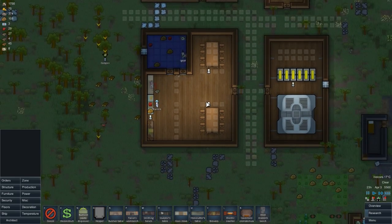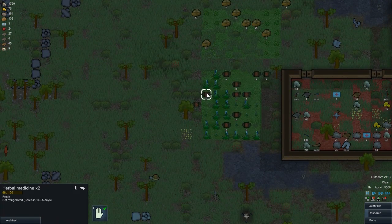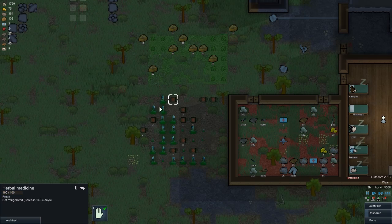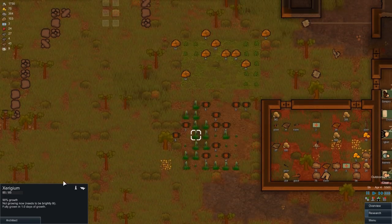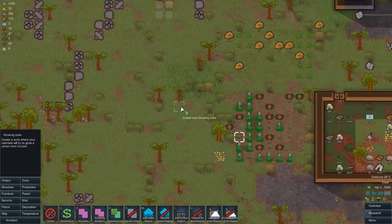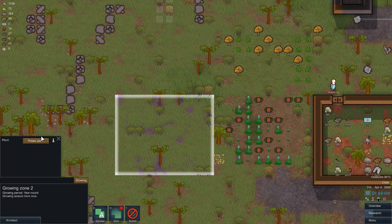We've got seven meals now - that's going up, very good. Looks like the herbal medicine is sorted - all the herbal medicine, excellent. I didn't realize it just immediately becomes that, fantastic. Once these plants are finished growing I will tell them to replant some. I'll set up this growing zone for hop plants - once that's finished I will manually cut them down because they're almost 100% grown.